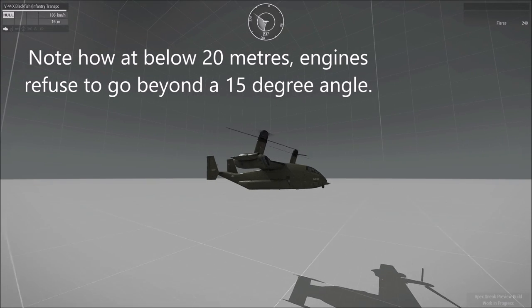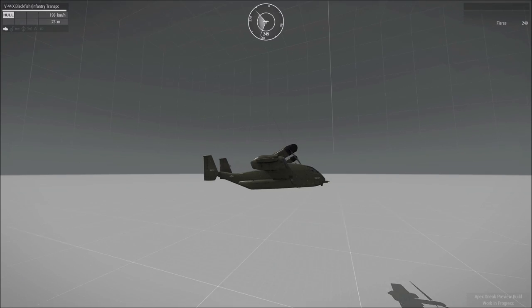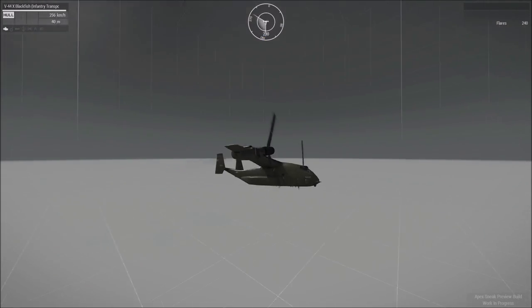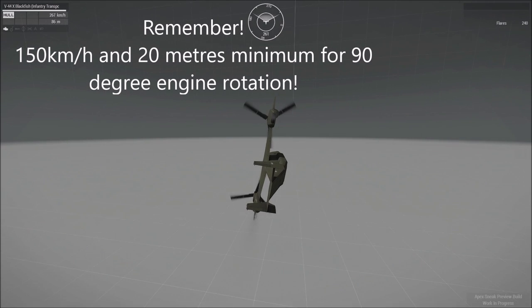I had this happen the other day: I was flying over the sea very low, and the rotors simply wouldn't go into full forwards. I didn't know the requirement to be over 20 metres, and as a result I crashed into the sea. So remember: 150 km/h and 20 metres off the ground, and you will get into the state where you can fly it as a fixed-wing aircraft.